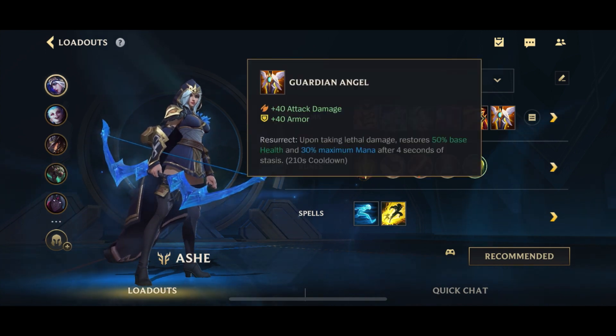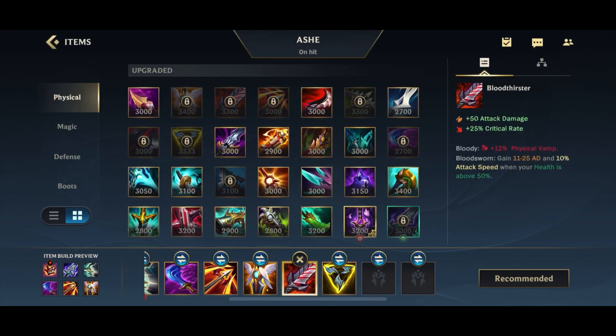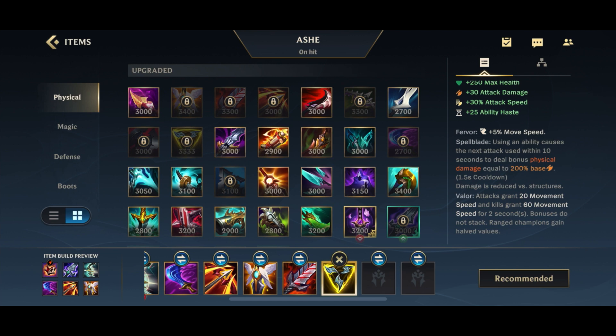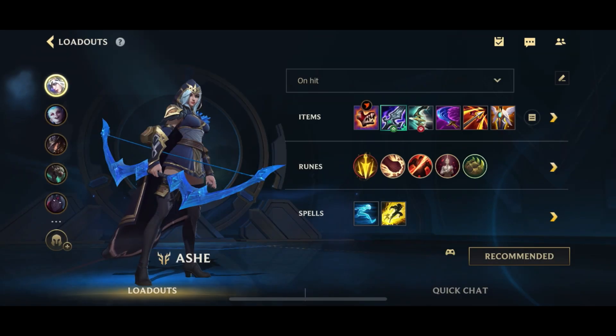Lastly, we go for a defensive item, which could be something like a GA. You can technically swap Wit's End, Runaan's, and GA if you want to. Other item options include Bloodthirster, which gives a lot of AD and physical vamp, or Triforce, which gives very good stats — especially the health and the ability haste, and the Spellblade passive fits well. Nashor's Tooth is also an on-hit option, but the other on-hit items are generally superior. Other defensive items could include Sterak's or even Maw if there's a lot of magic damage on the enemy team.